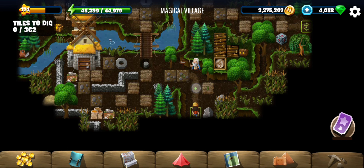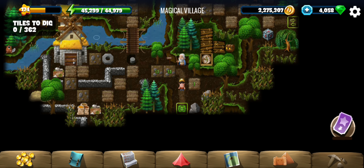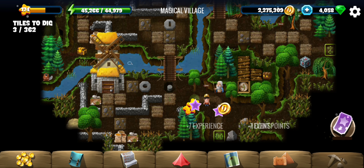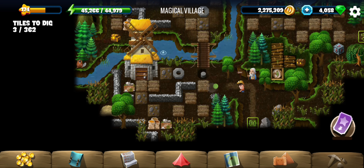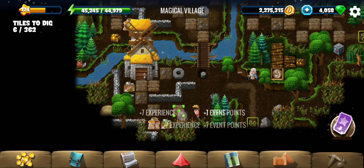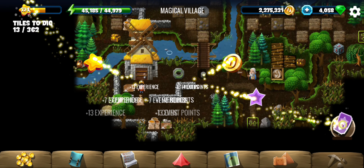Welcome to Magical Village, the first location of the Magical Beasts event. The head wizard will have to find some magical beasts to be young again, and we also need to find the pupils first — that is what we are supposed to do in this location.